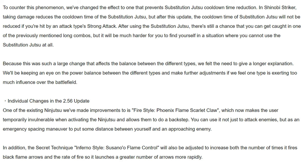Initially, the ability to debuff enemies with the disabled substitution jutsu effect was meant to be a main feature of attack types, allowing you to trap enemies in long combos for massive damage. However, in Survival Exercise and other game modes, it became possible to combine with ninjutsu and ninja tools to trap enemies in extremely long combos they couldn't break free from. To counter this, they've changed the effect to one that prevents substitution jutsu cooldown time reduction. In Shinobi Striker, taking damage reduces the substitution jutsu cooldown, but after this update that cooldown will not be reduced if you're hit by an attack type strong attack. They will be keeping an eye on power balance between types and make further adjustments if needed.